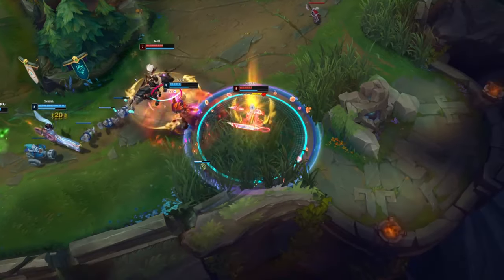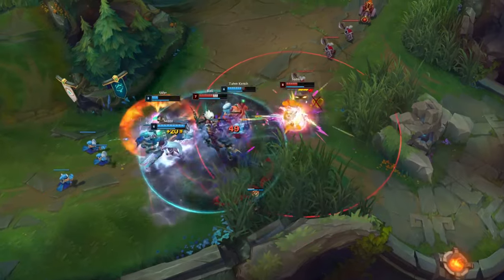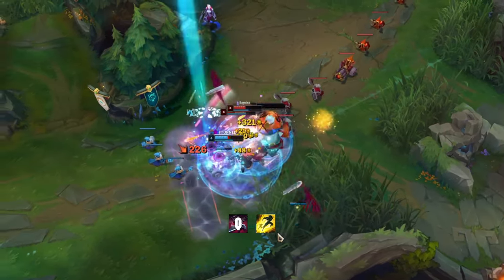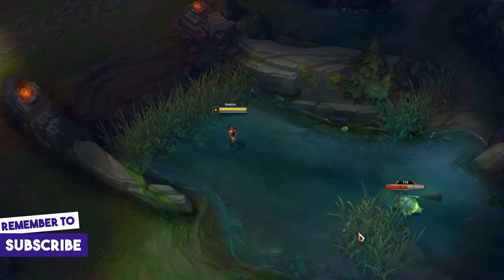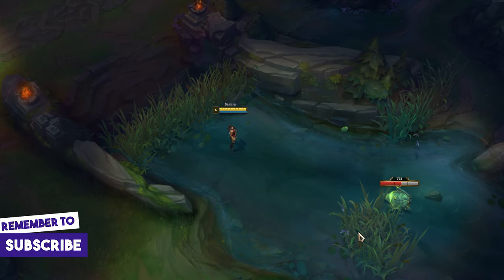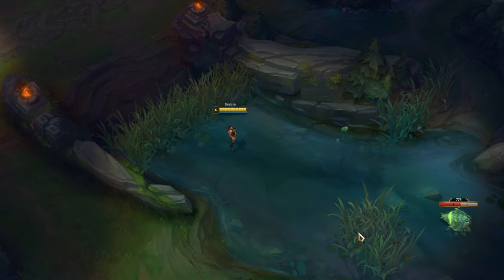When you want to hit someone with Q who is further away from you, use Q first, then flash. Her Q can be used to check the bushes for enemies. If you hit a hidden enemy there, you will hear a specific sound and you will gain passive stacks.